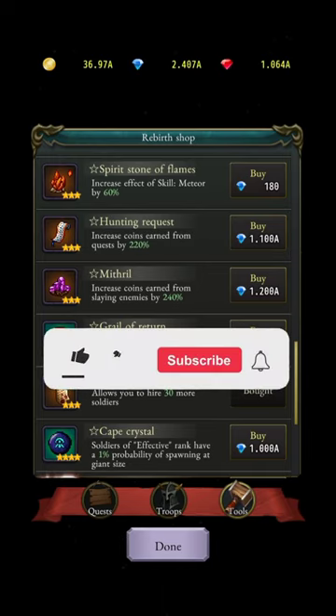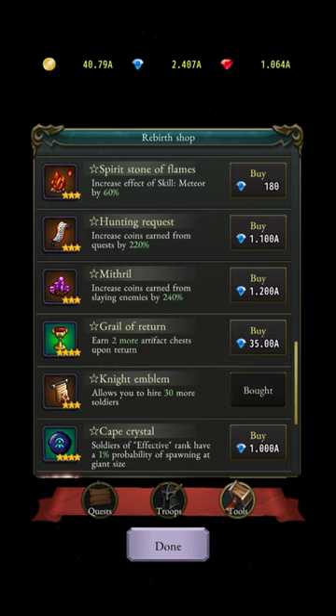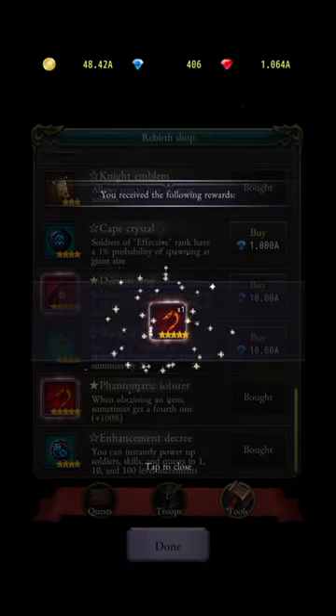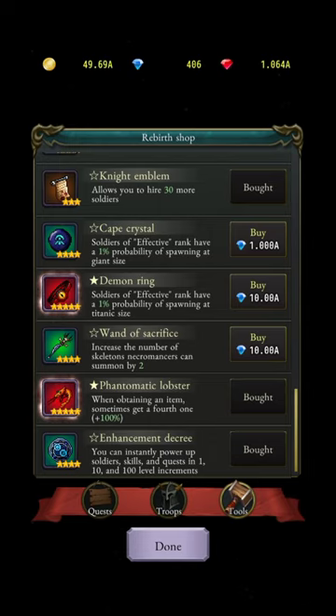The night golem lets you hire more soldiers — right now I can hire 30, which is my maximum so watch out for that cap. The phantomatic lobster gives a chance to get a fourth item when obtaining items. Soldiers of an effective rank also have a 1% chance of spawning at titanic size, giving them more health and more damage than regular-sized troops.